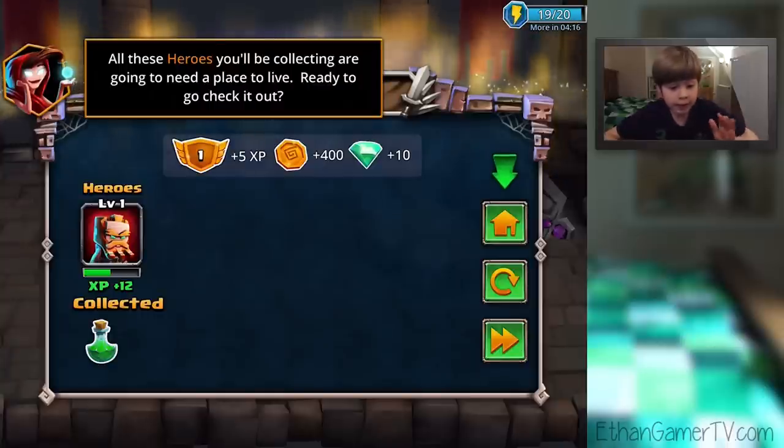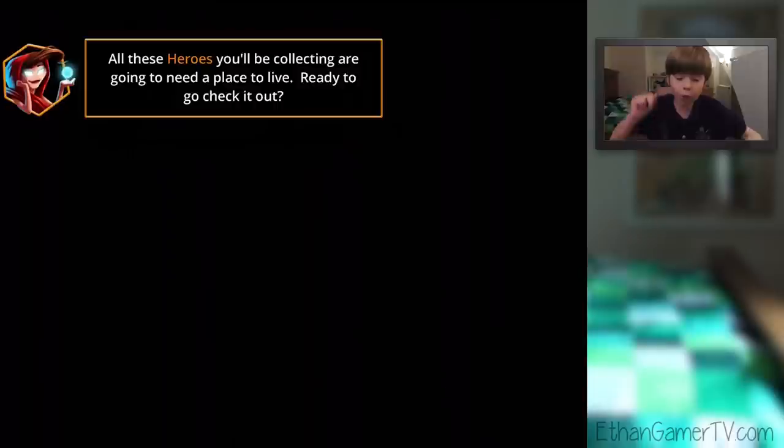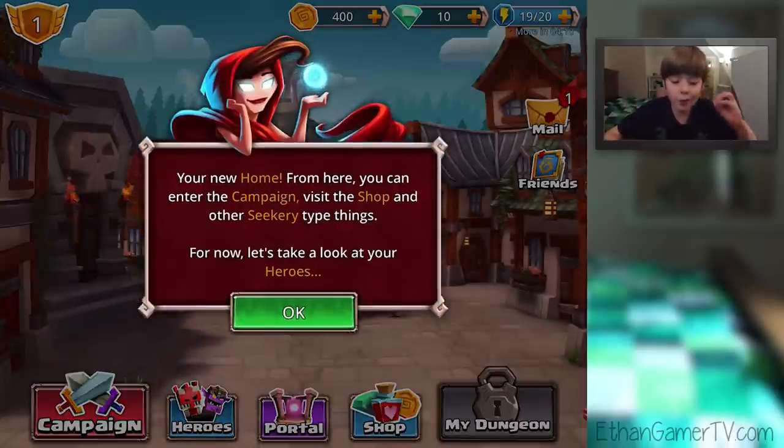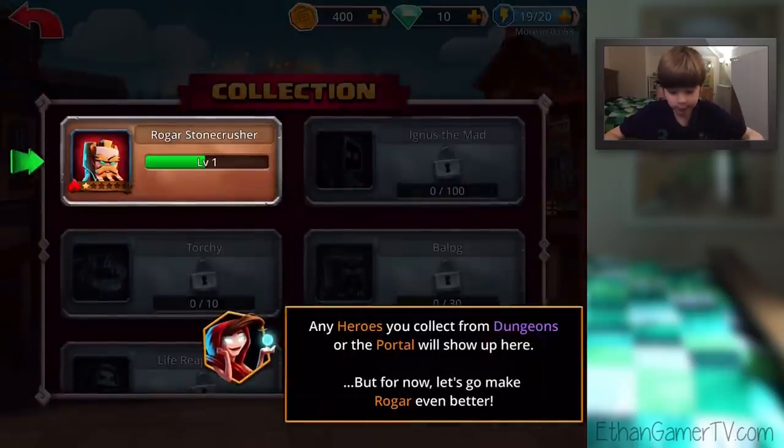All these heroes you'll be collecting are going to need a place to live. Ready to go check it out? Your new home. From here, you can enter the campaign, visit the shop and other secret type things. For now, let's take a look at your heroes. We only have one. Any heroes you collect from dungeons or the portal will show up here. But for now, let's go make Roga even better.